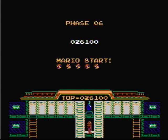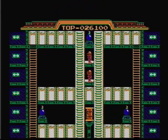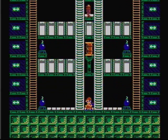The controls in the game are simple. The direction pad moves Mario and Luigi left, right, up, and down, and the A and B button swings their hammer.